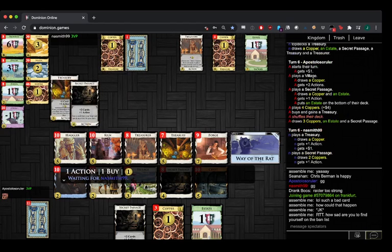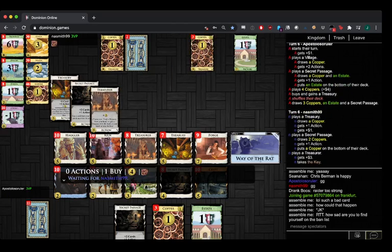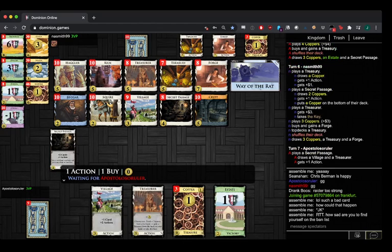Early Forge could also be kind of sad here if you never collide estates with it, because you don't mind the coppers — they are Treasurer food. It's pretty high variance what Forge will line up with. Forge can be good, can be decent, it just depends on how much you can draw. And there's no real draw, so you have no chance of getting a very big hand for Forge.